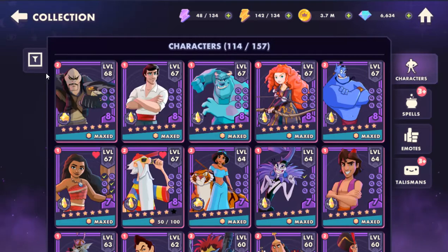Here we are, the big board. Tier 7, Tier 8 — Shang Yu, Tier 8. Eric, Tier 8. Soli, Tier 8. Merida, Gear 8. Genie.